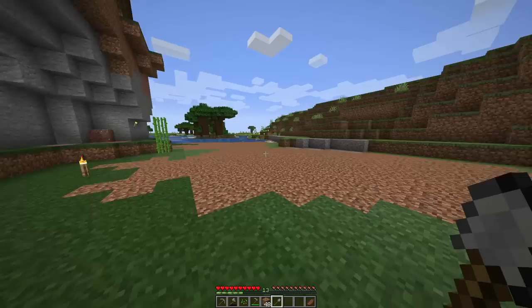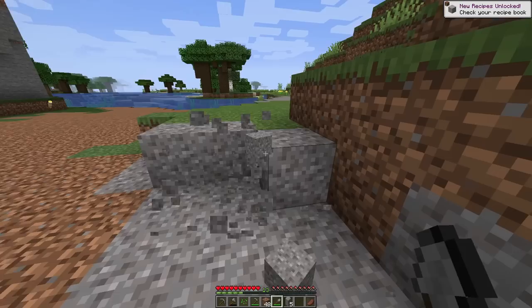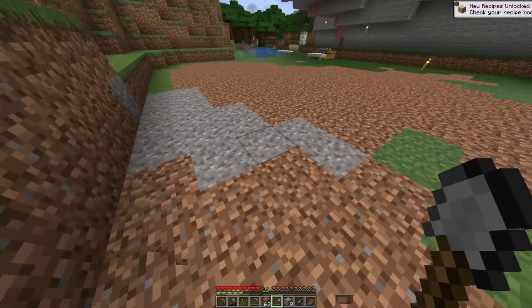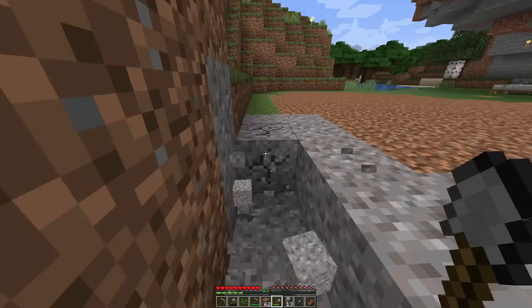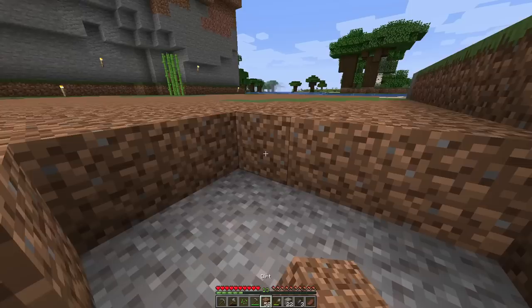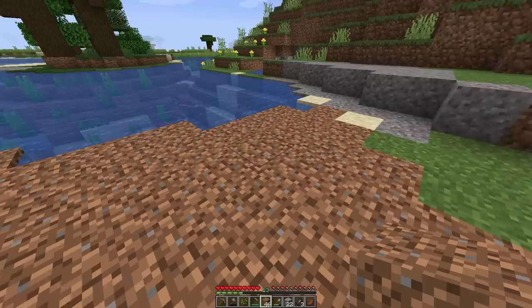There is a little bit of dirt in this area — this is a clear area. We are going to set this area for farmland and breeding. We are going to put a support beam here, collect dirt, plant a tree, and set a little bit of crops.